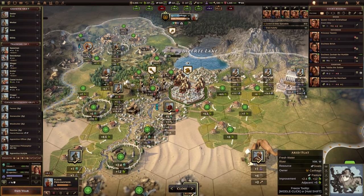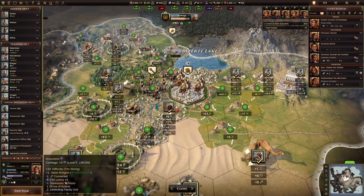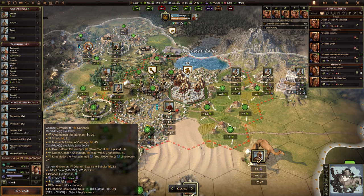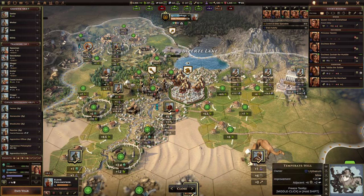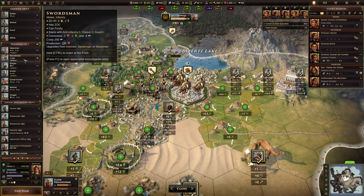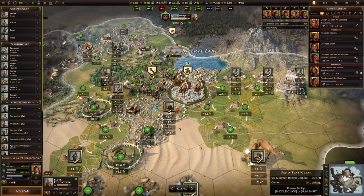Then I thought it might be something to do with the development level of the city, but the same thing applies — I've found several cities with the same level of development that have different costs for a settler. Then I thought it could be down to governors, because there are governors that have the ability to decrease the build time of certain units, but not usually increase it. Again, I haven't been able to find any correlation between governors in cities and an increased cost. Unfortunately, even mousing over this doesn't give me any indication of why there is an increase in cost. So if anybody does know the reason why in some cities certain units are more expensive than their base production, please do let me know. I'd love to know what causes something to be more expensive in one city than in another.